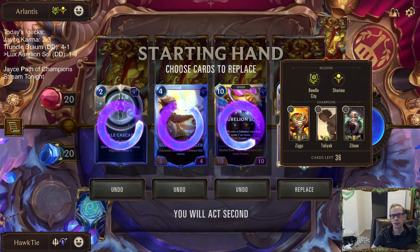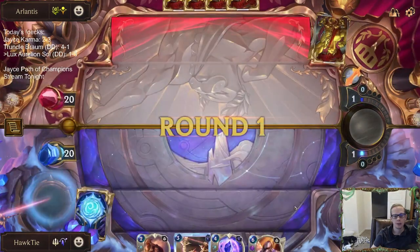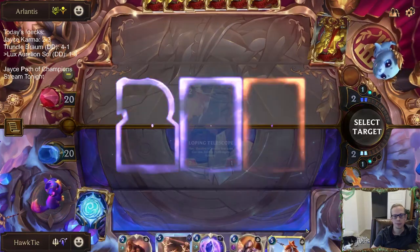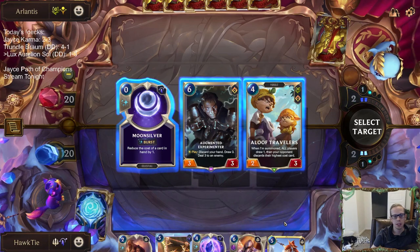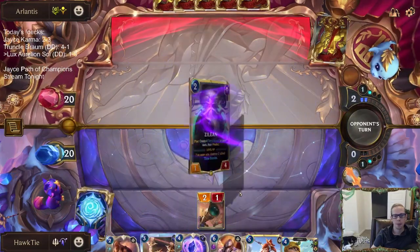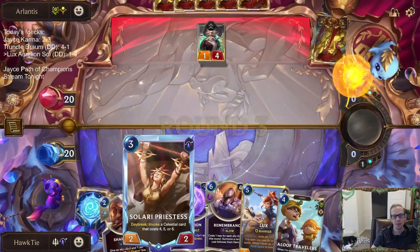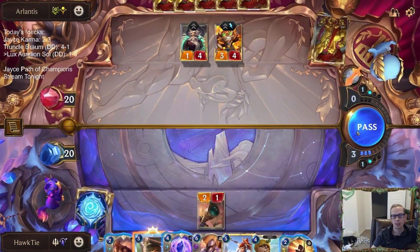Do I want round-three Remembrance against landmarks? I think there are worse things to be doing. Priestess could hit a six-mana obliterate for us — they could obliterate a landmark. These are good: Moonsilver and Aloof Travelers. I like both but I'll take Aloof Travelers. Moonsilver would let us play Lux round four — that's pretty silly — because if I take Moonsilver we play Priestess this round, then Lux next round, then round five we have six mana for Remembrance.